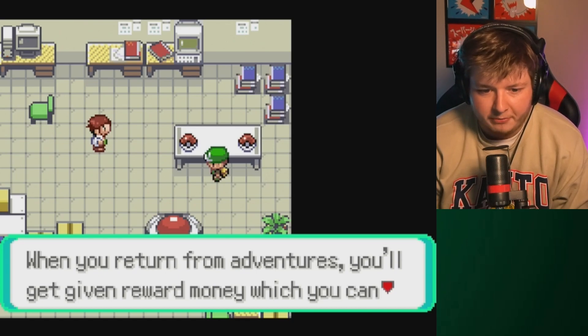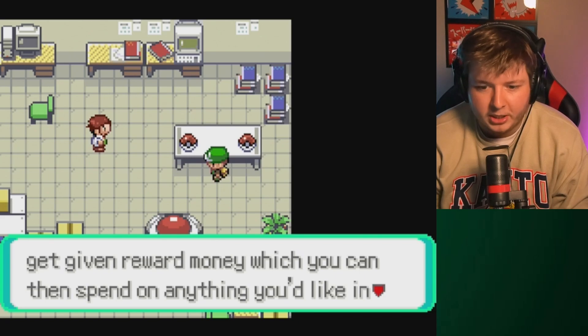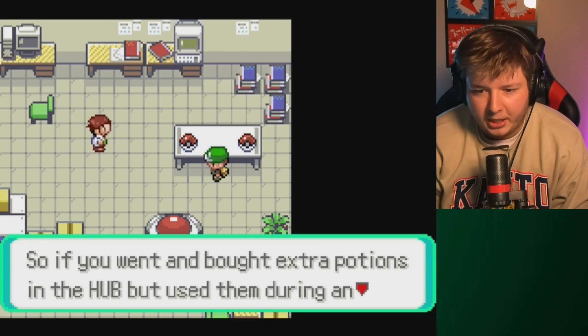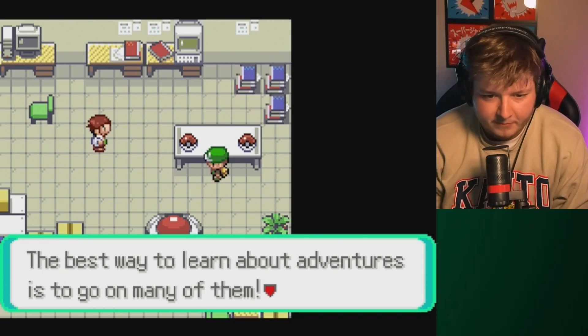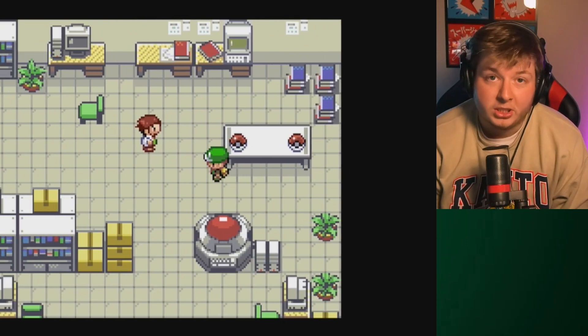When you return from your adventure you'll be given reward money which you can then spend on anything you'd like in the hub. Whatever you buy in the hub will be permanent. So if you went and bought extra potions in the hub but used them during an adventure, once you return you'd find they'd be placed right back in your bag. Best way to learn about adventures is to go on many of them.